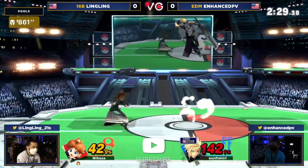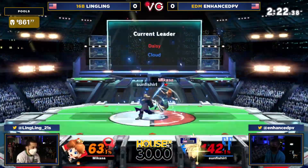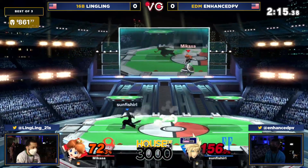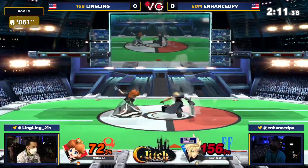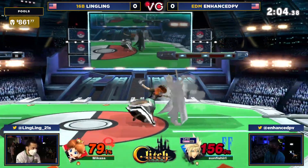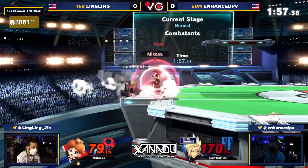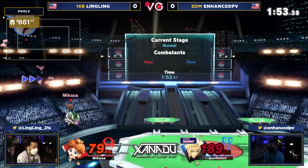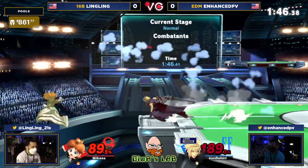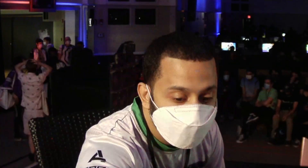Ling has him in a spot where he can get a throw, but Enhanced PV is slowly starting to get hits and work his way in. Ling has to find that kill ASAP. A full rage Cloud is not something to mess with — 72% now. Looking for big options. The back air can't get in there — Ling Ling puts the shield up. Pressure keeps going back and forth. Forced to spot dodge at risk of a shield break. Gets behind him but doesn't get the hit. Shield is so low — gets the reverse hit in. Forced to deal with possible turnip pressure. Gets the fourth throw off stage. Limit skip — oh god, that was very devastating.